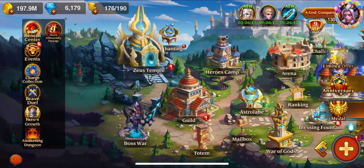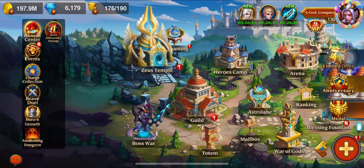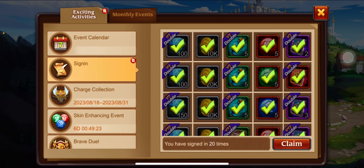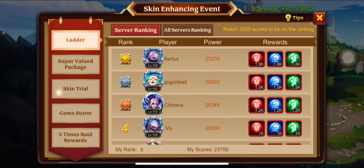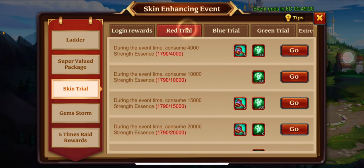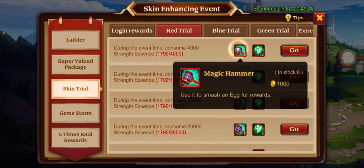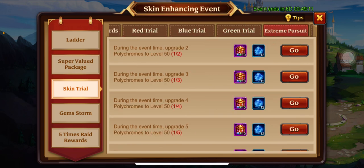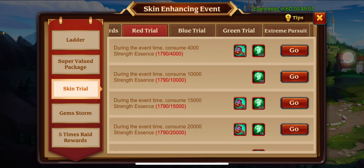We've already done pretty much everything we've wanted to do. We don't have 9,000. How much do we have to spend to get the 15? We'll only be at 4,500. We need to consume a lot of strength essence — I doubt we're gonna reach that. I mean, it's possible.